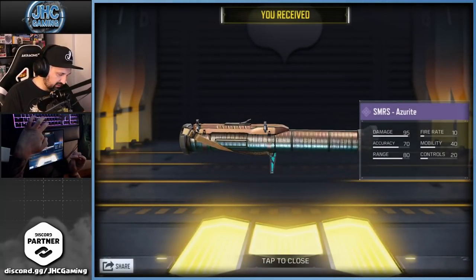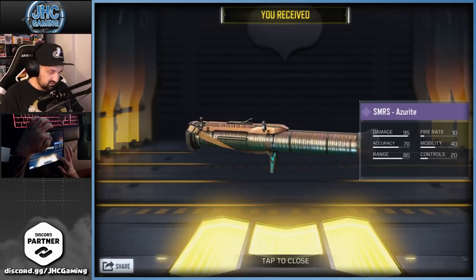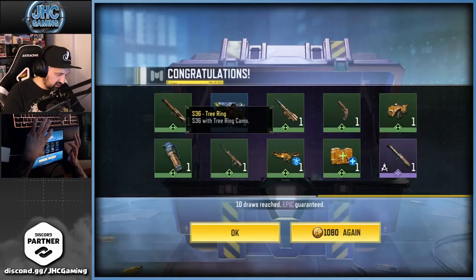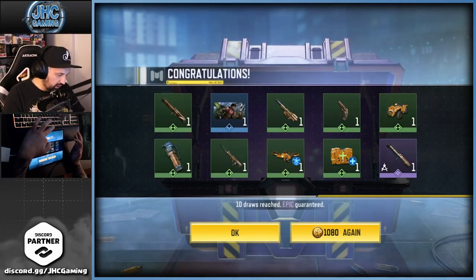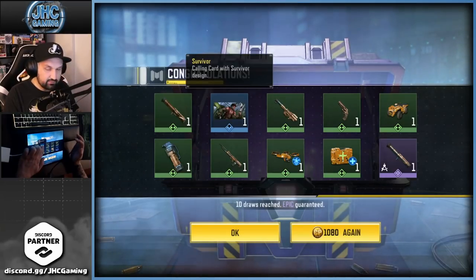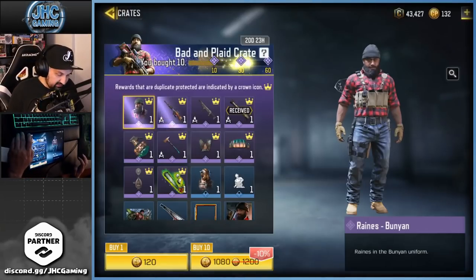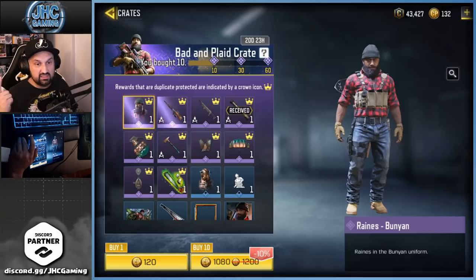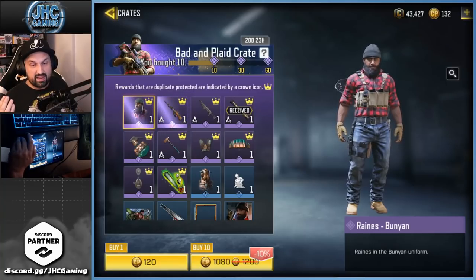The skin on the SMRS is not bad but I'm gonna use my gold skin. We also got the ATV, the S36, and one rare — it's a calling card, the Survivor calling card. So you know, I wanted to open more but maybe it's not a bad thing.